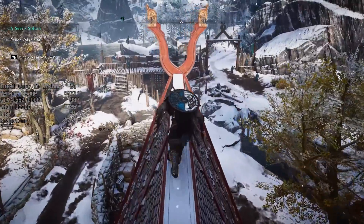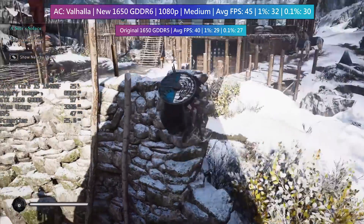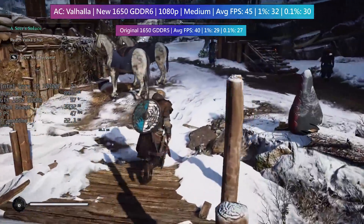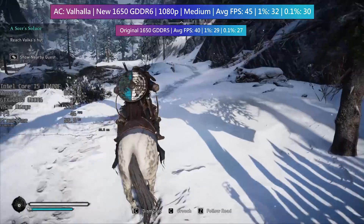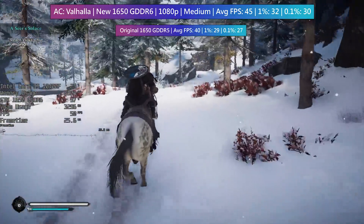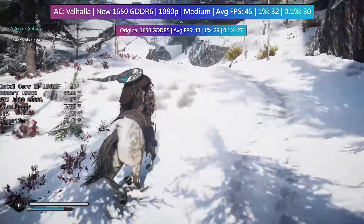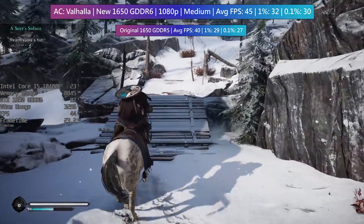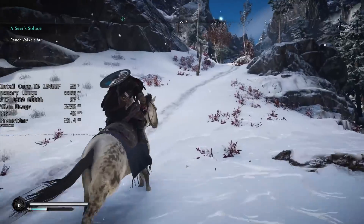Starting with the newest Assassin's Creed game Valhalla, the 1650 GDDR6 does an okay job with medium settings at 1080p. The footage here is taken from a very early point in the game so there isn't too much going on. To keep things the same between both models I ran the in-game benchmark test for the on-screen results. The GDDR6 1650 as expected pulls ahead by a little bit — this is a recurring theme, with the average frame rate hitting anywhere from 3 to 10 fps more with the newer GDDR6 VRAM-based card. It's certainly an improvement, and in a situation where the GDDR5 card may be averaging just below 60 fps, the GDDR6 variant should in theory be able to take you over that target frame rate.